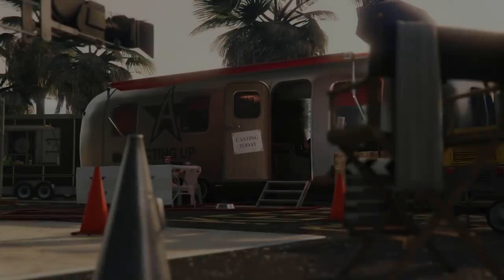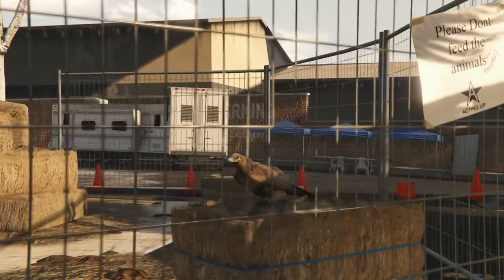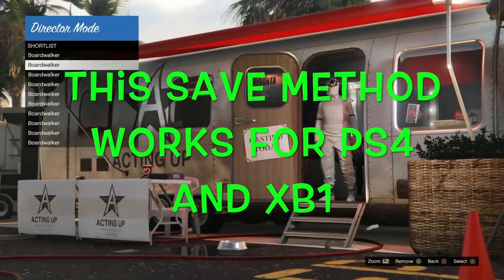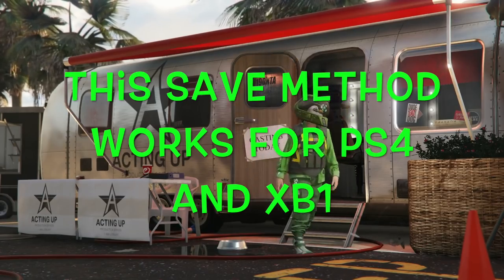Now that we're back at the trailer, we're all glitched out here in DM. This is where you actually want to go ahead and pick the character or the outfit that you want to bring online. I'm trying to bring on this high flyer parachute outfit right here, so I'm just going to go ahead and click on it.